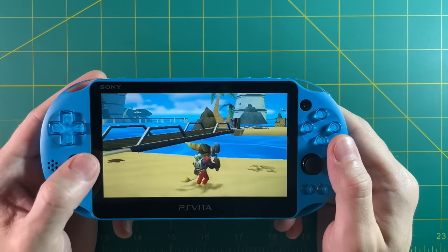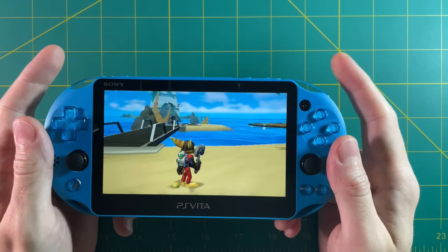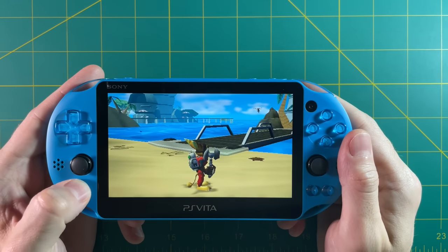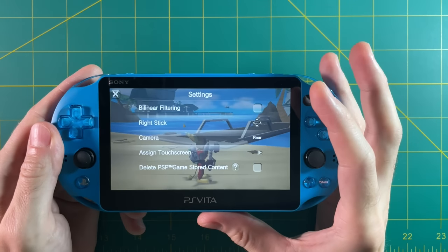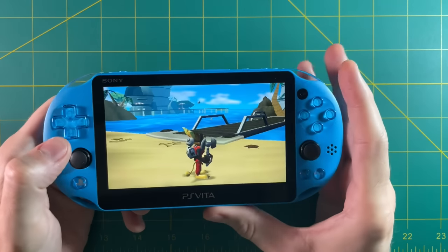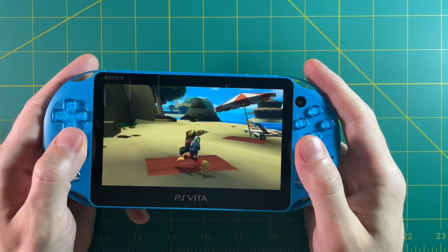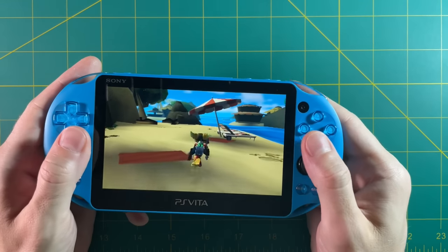One last cool trick with PSP: a lot of old PSP games used the L and R buttons to control the camera because they only had one analog stick. We can change that in the settings. Go into the game settings and find the right stick option, then change it so the right stick functions like the L and R buttons. Now you can use the right stick as a camera on games that used it that way — all of a sudden we have twin-stick Ratchet and Clank. I think that's super awesome.